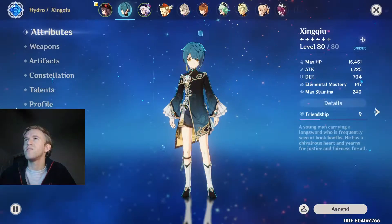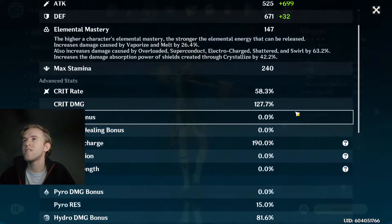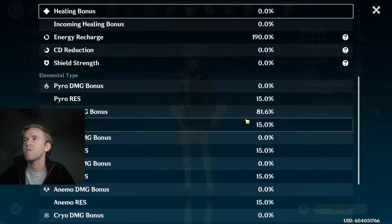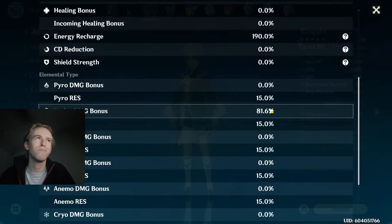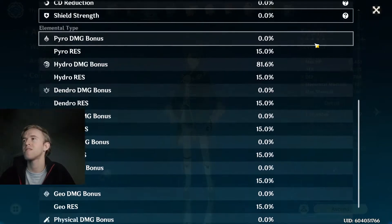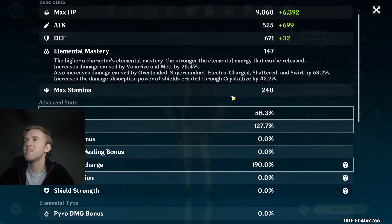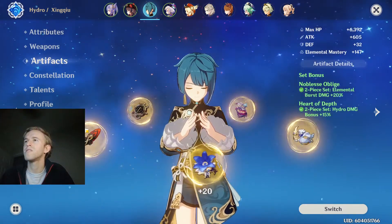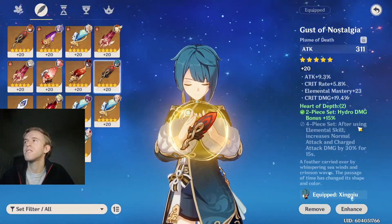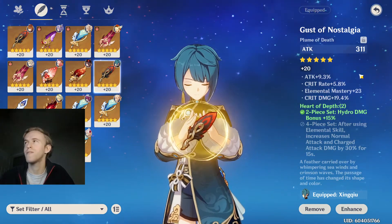Let me show you my stats real quick. So XinQ is actually super powerful — 81% hydro damage since he's got the hydro damage kit. A bit of crit rate and crit damage; ideally a little more crit rate would have been nice. Got the two-piece hydro set — this is pretty pog, it's a pretty perfect piece.